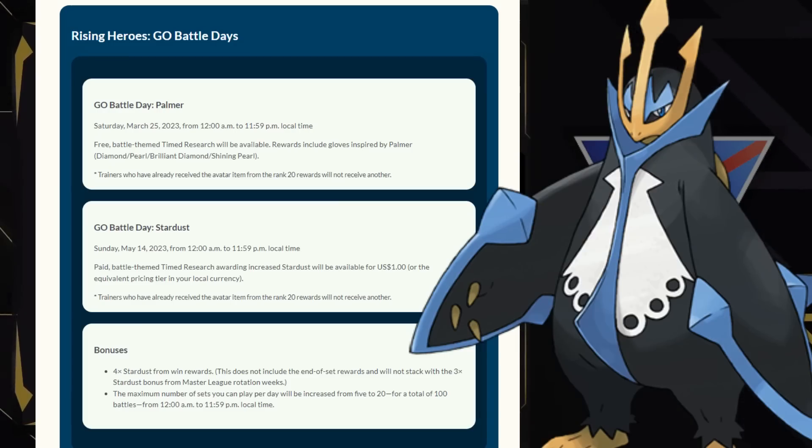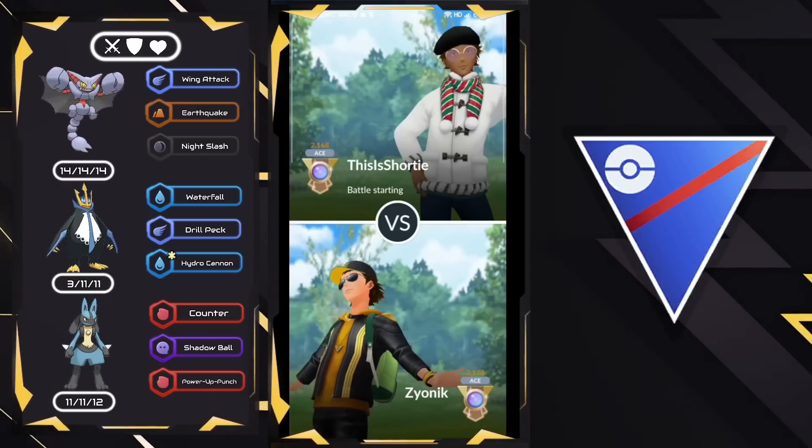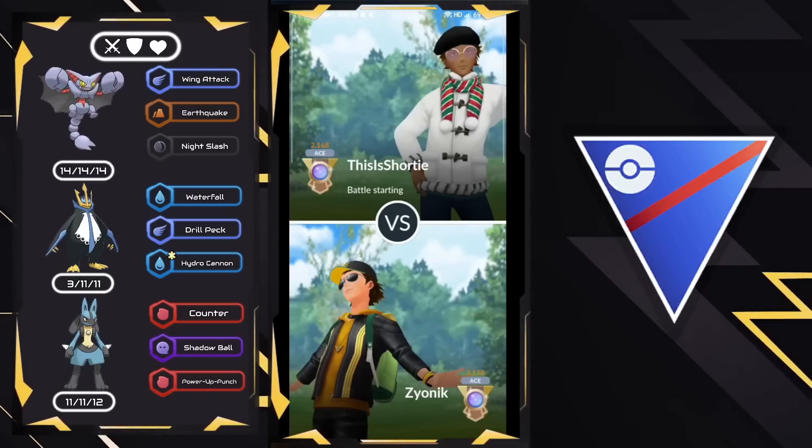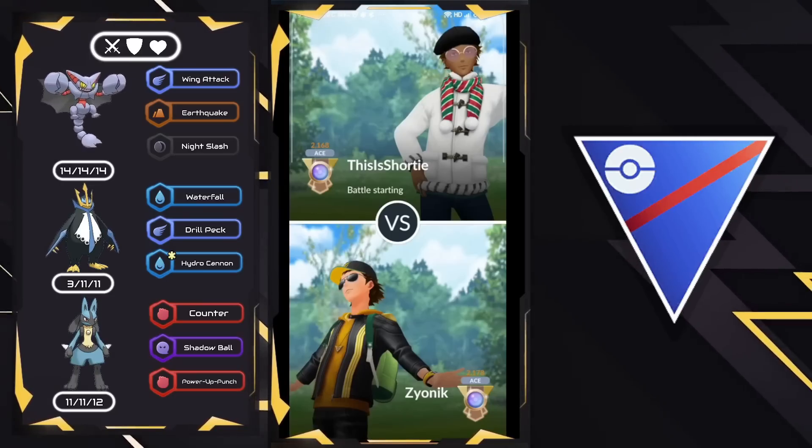Today is Go Battle Day. You guys can do up to 100 battles or 20 sets, so there's a lot of stardust to be gained and a lot of elo to potentially climb. With this team in the Mountain Cup — Gliscor, Empoleon, and Lucario — you guys have a lot of fantastic coverage, great baiting opportunity, and hard-hitting charge moves for this meta.